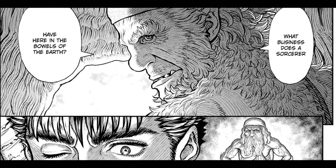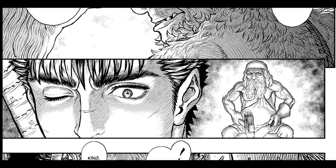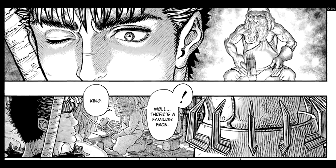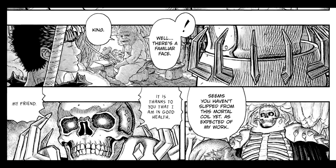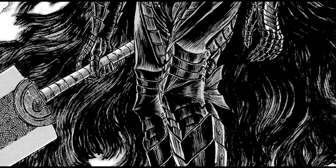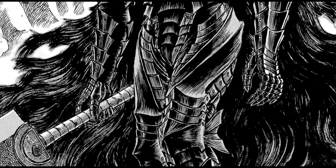The armor itself is said to have been forged by dwarves, and in the very newest chapter of Berserk at the time of making this video — chapter 361 — we actually meet the forger himself, a dwarf named Hanar, who upon seeing his work again notes that Guts has not yet mastered it, and that the armor does have the ability to consume its host. The armor is a complete suit that covers the entire body from head to toe, and is as black as the night.